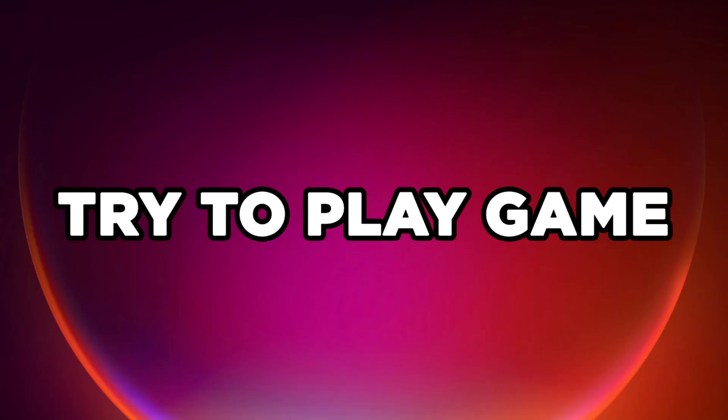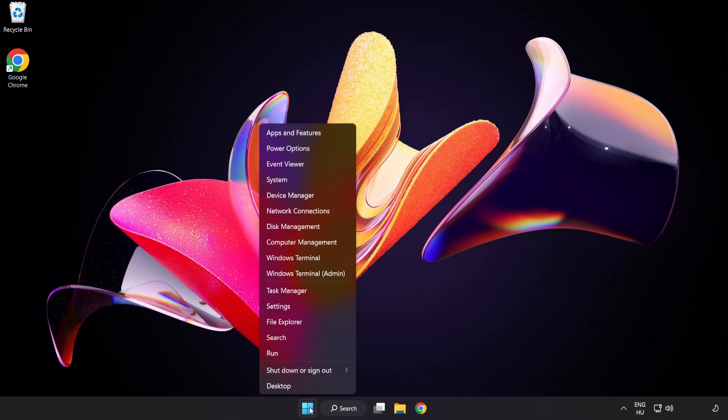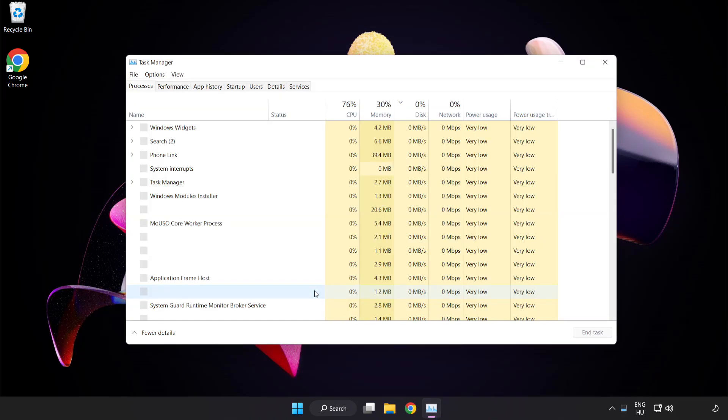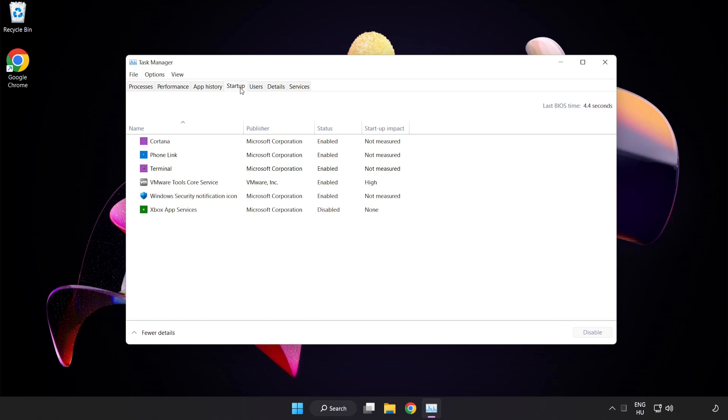Try to play the game. If that didn't work, right click the start menu and open task manager. Click startup and disable not used applications. Close window.